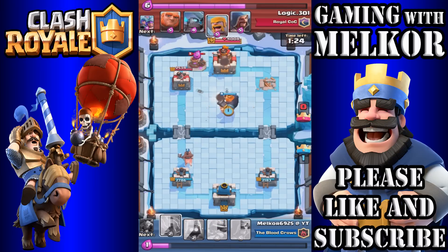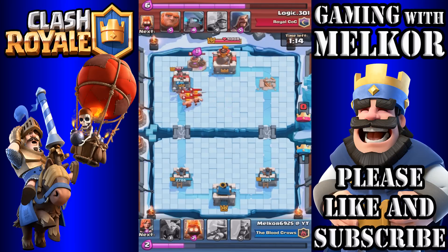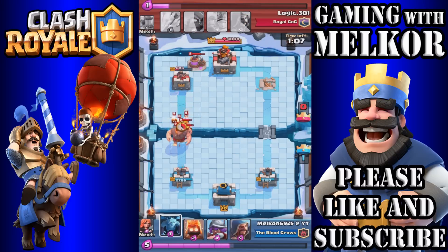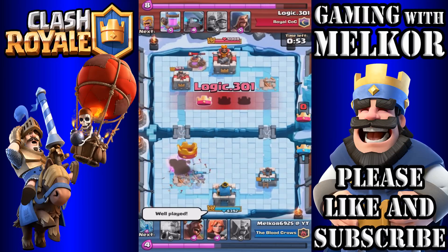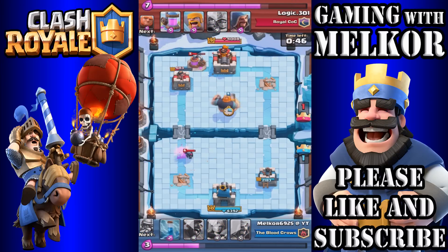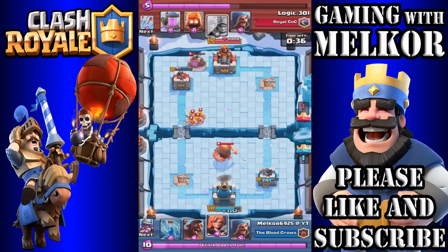The opponent drops an Elixir Collector, so I drop my Hog Rider in the back and then the Royal Giant in front as a distraction. He drops his Barbarians, so I drop the Lightning on their heads to slow things down. The Hog Rider does a nice amount of damage to that tower, getting it down to 683. The opponent now has his Giant and Barbarians, leaving me in quite a predicament — I drop the Musketeer and Fire Spirits but end up losing the tower. Not too concerned since we've got the opponent's tower down to 683.